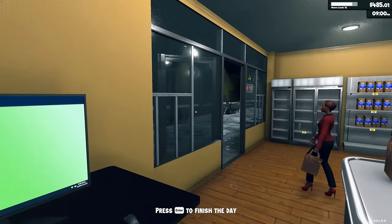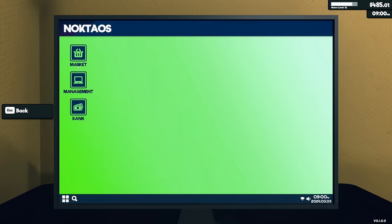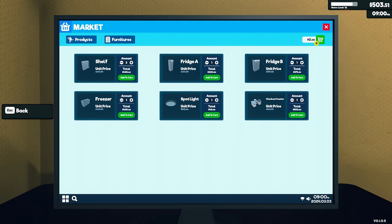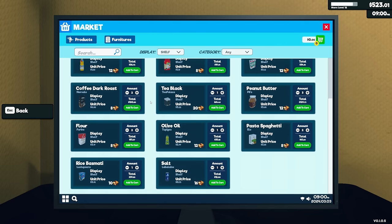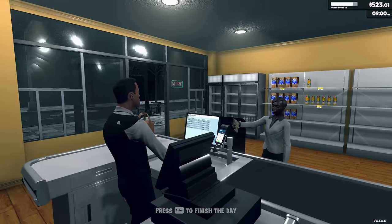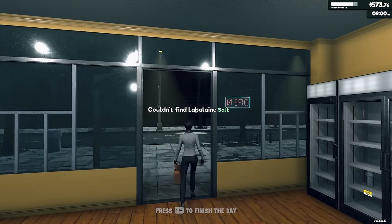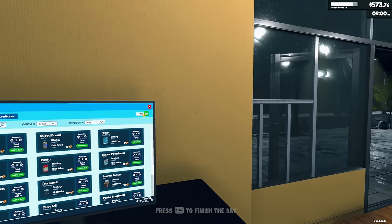We are still selling stuff! Tomorrow I'm gonna restock shelves in order — shelf one, two, three, four, five, six, seven — and leave them ordered so it doesn't become an issue. I hope that when I unlock new things it adds them to the bottom of the list so it shouldn't affect what we already have. Couldn't find salt — alright, let's sleep for the night and call it a day.